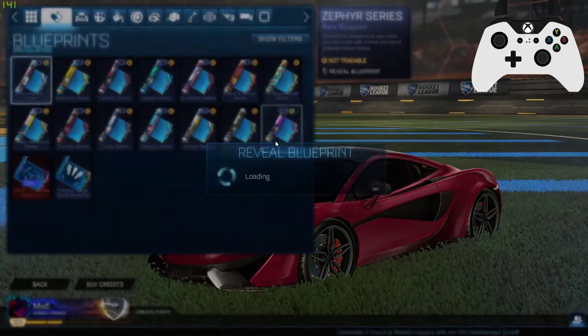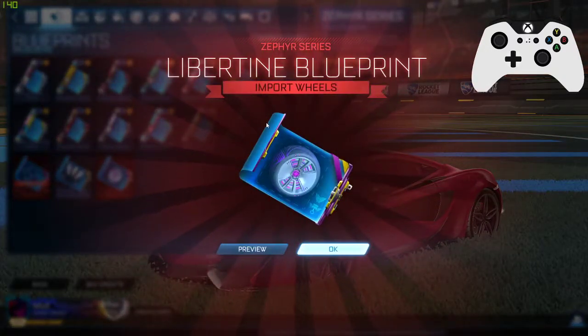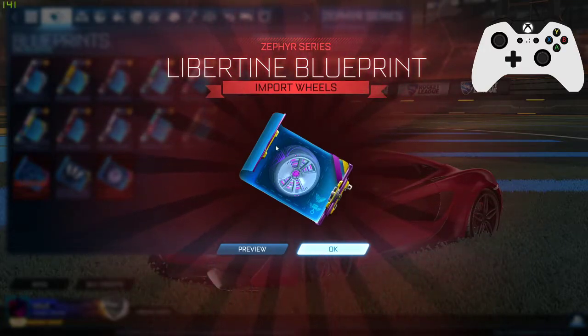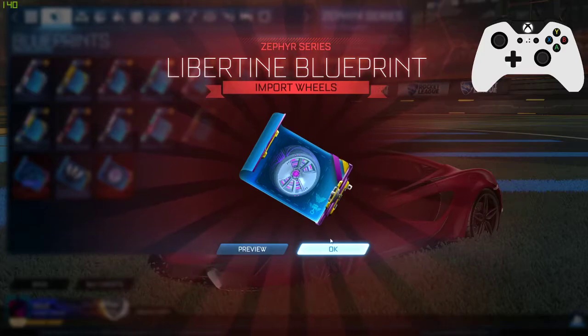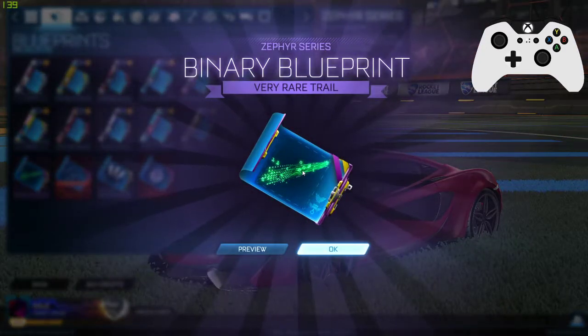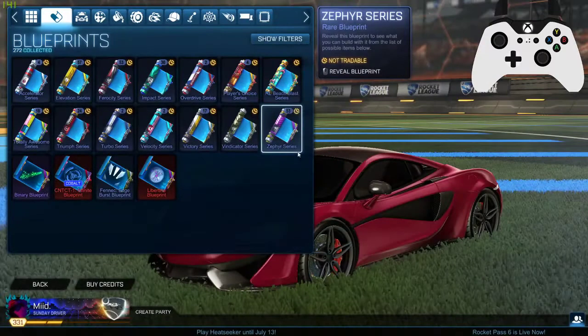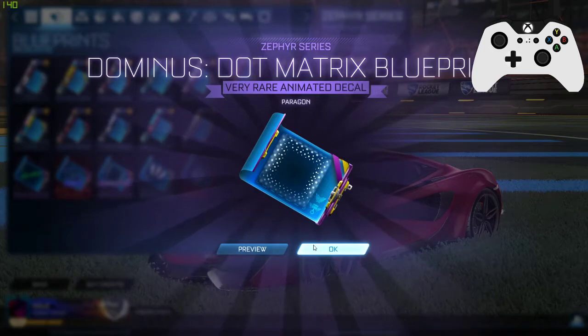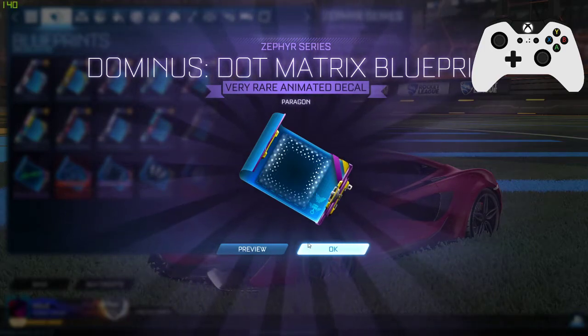I'm gonna go ahead and start with this one. We already got import wheels and that's pretty good. See what else we got. I don't really use those though. Dominus dot matrix — I actually kind of like that decal. I really really kind of do.